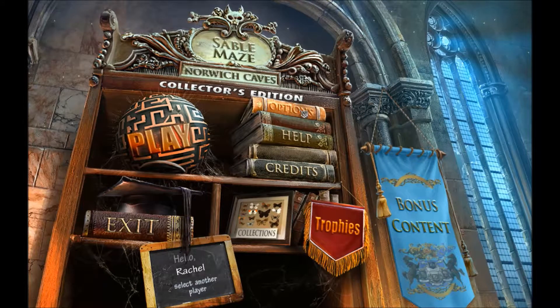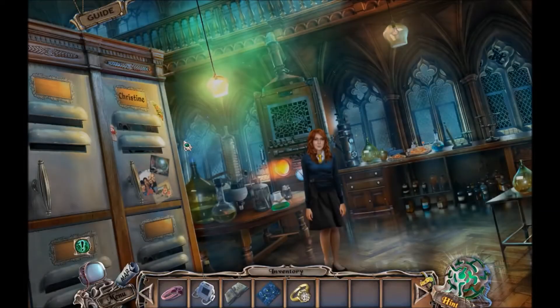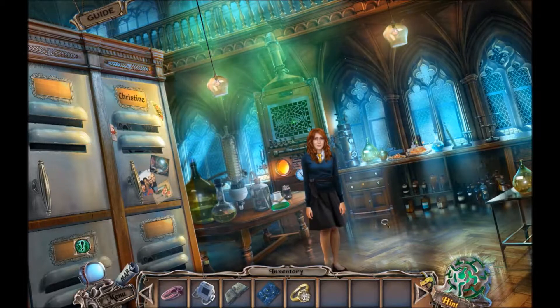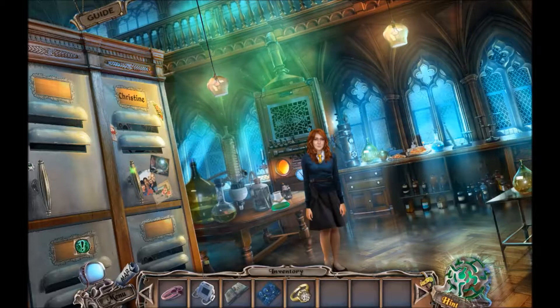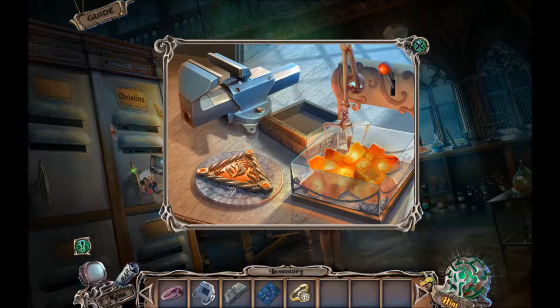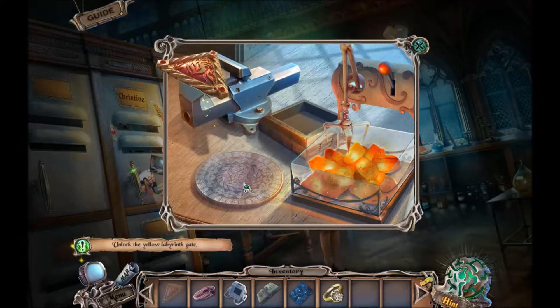Welcome back everyone. We are once again on Sable Maze: Norwich Caves. I click play and I finally did figure out what happened with that ice thingy last time. Apparently I was right and you just have to drag it over here. Something was wrong maybe with my mouse, or maybe it's just me that I can't drag the ice over to this tile. But then I finally did it and so here we are.